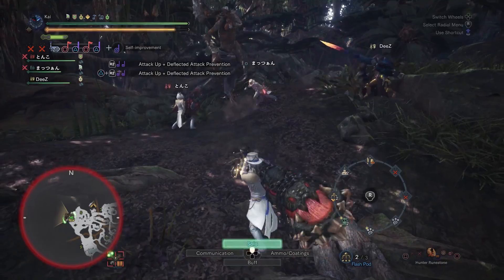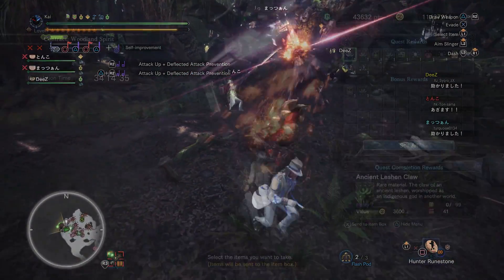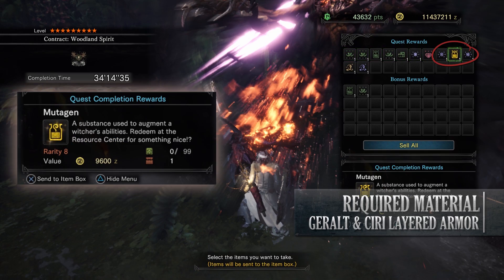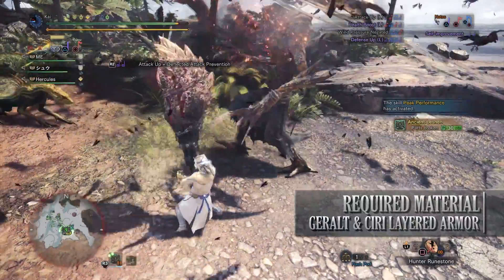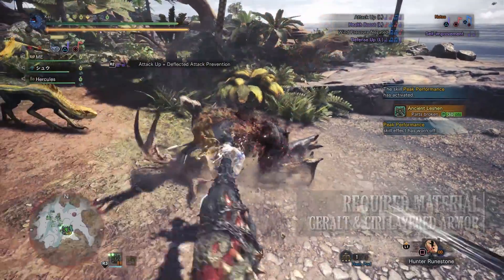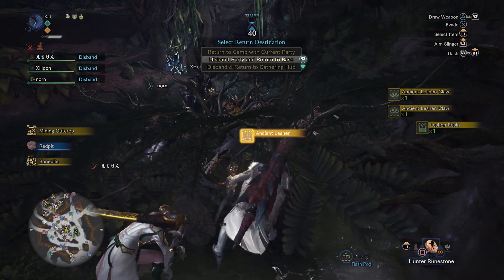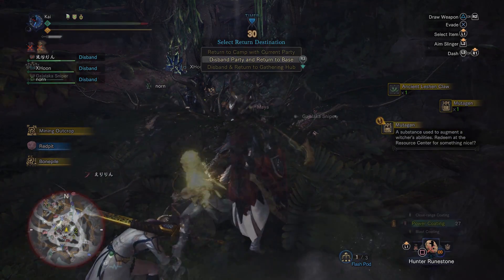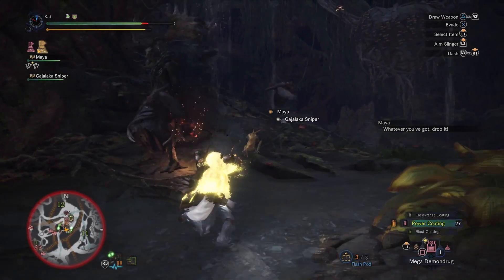But defeating the Ancient Leshen is not enough to actually get the layered armour — you actually have to loot a specific item. That item is the Mutagen, which will be familiar to any Witcher fan. There are a few ways to get the Mutagen: you can break monster parts, which means the Mutagen may appear in the end-of-quest rewards, or you can find it whilst carving the monster, or have your Palico find it using a Plunderblade. Regardless of how you get it though, this is not a common item.